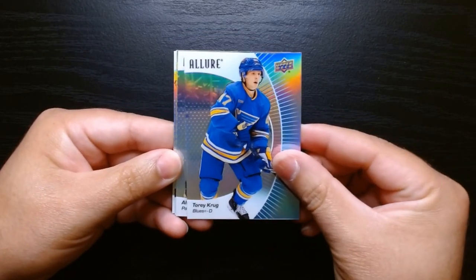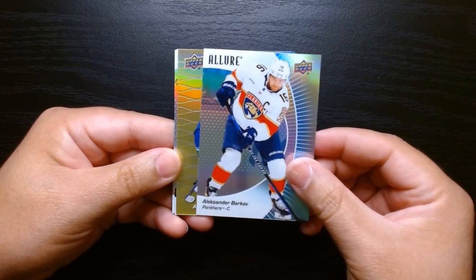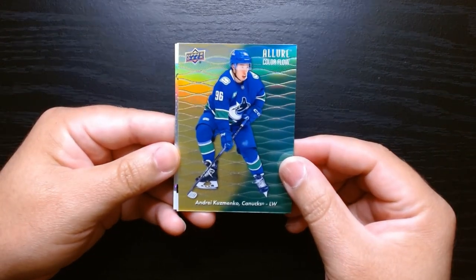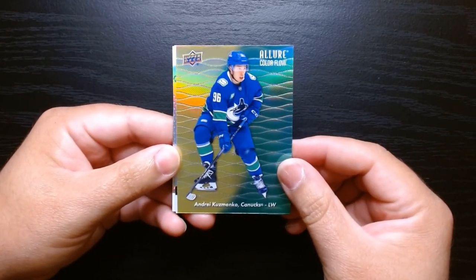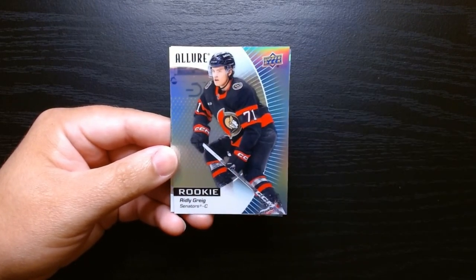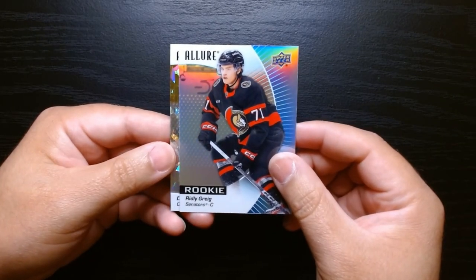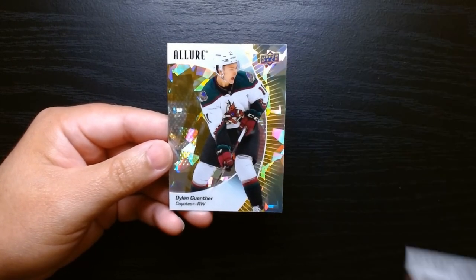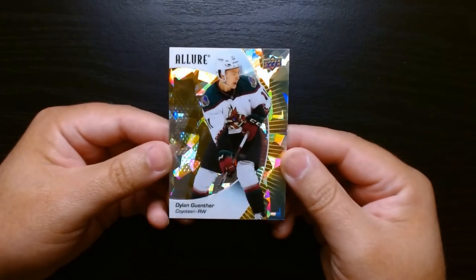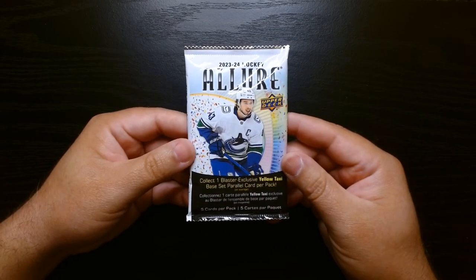Third pack — here we are. Tory Krug, Barkov, and we got something yellow — it's a yellow and green Andrei Kuzmenko, part of that rainbow you can make. We got another rookie: Ridley Greig. So we've gotten three rookies — we'll take that. And I guess you get a cracked ice in all of them — these yellowish cracked ice of Dylan Gunther.